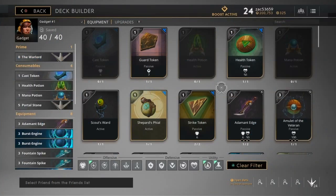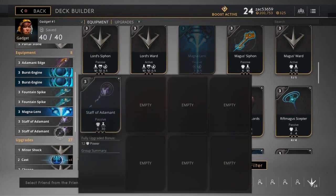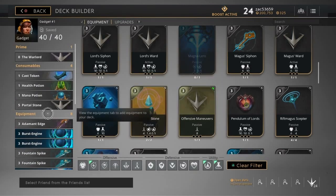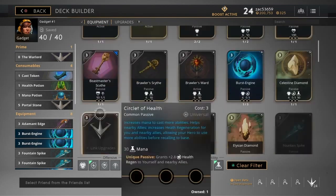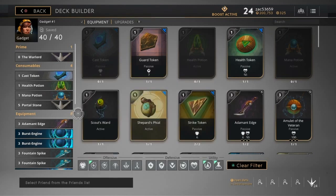Hey guys, this is Zach. I'm going to go over my Gadget build real quick. If you watch my gameplay videos, she's doing really well — I've got a pretty high win rate with her right now. If you're at a low level or not ranked yet, this build is going to work really well for you. It's very simple, very straightforward — basically just lots of power. You're just doing massive damage with Gadget.